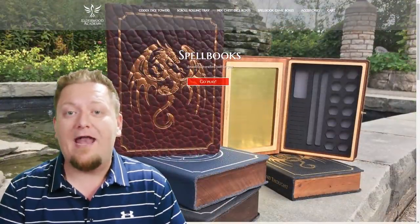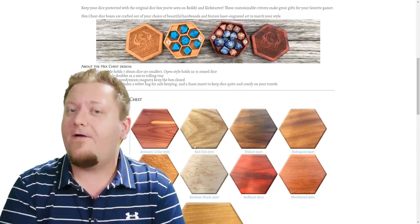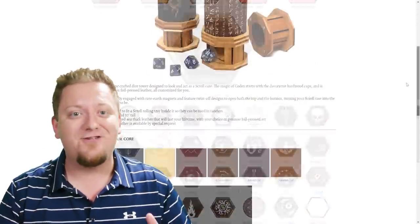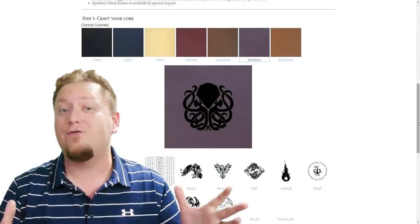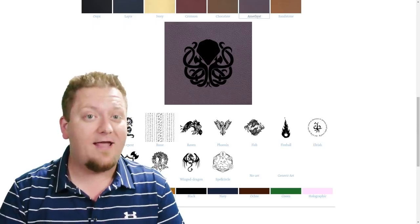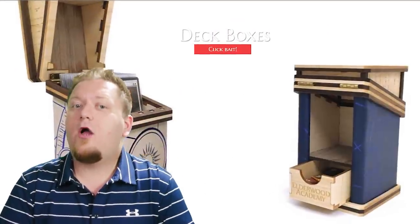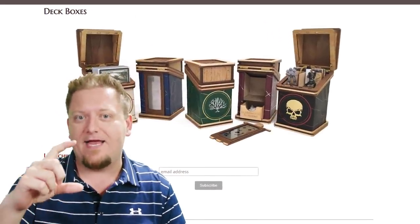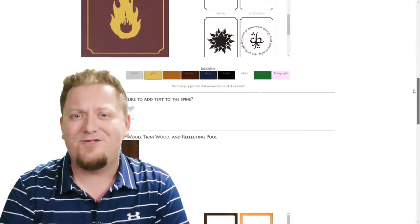Huge shout out to Elderwood Academy for sponsoring today's video. I had the chance to visit the Elderwood Academy booth over at Gen Con 51 and catch up with Quentin and Dan, and managed to snag myself a new Codex Dice Tower for my home game — this thing is absolutely sick. Elderwood Academy makes some of the most stunning gaming accessories you're going to find, and the best part is that every product they make is made to order so you can completely customize anything they make. Right now they're getting ready to launch their new deck boxes for all you card slingers out there, and they've even included an insert to let you carry your dice and minis in them instead if card games aren't really your thing. Links are down below.